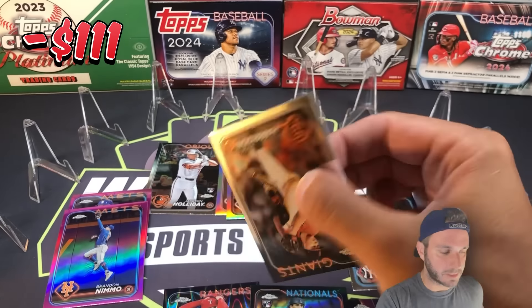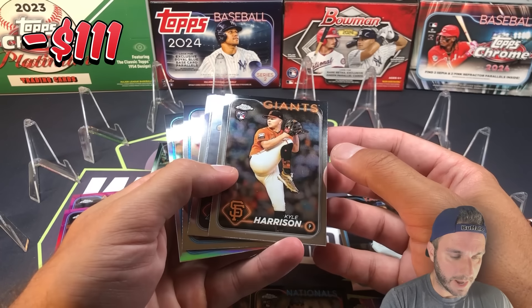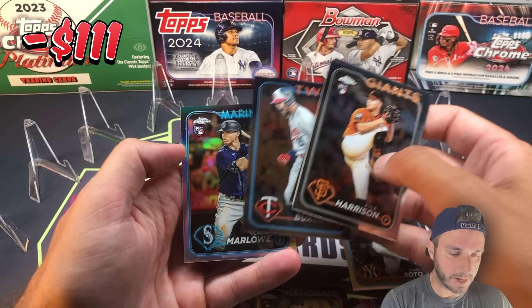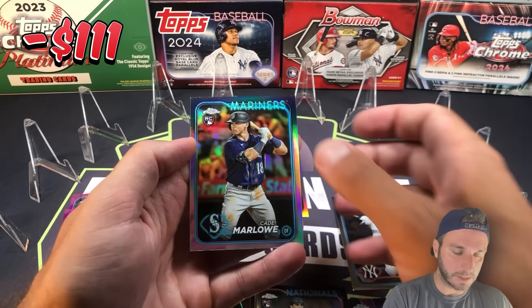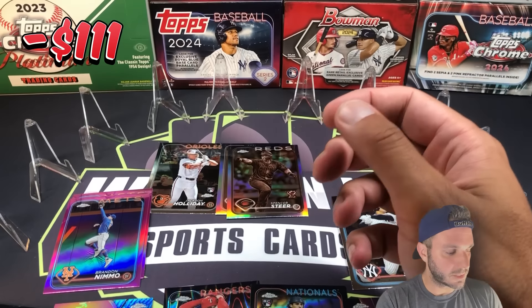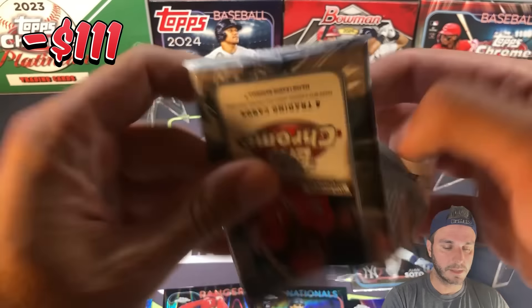Two Met pinks! Last pack of blaster number one. We got Kyle Harrison rookie card, Gabriel Moreno, Byron Buxton, and a rookie refractor Kade Marlowe. Nothing too crazy in that first blaster — pretty much status quo. You would need Soto to be the MVP to have any chance at profit out of that blaster.